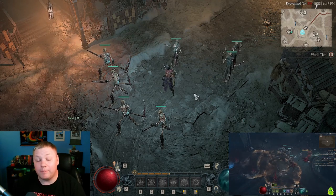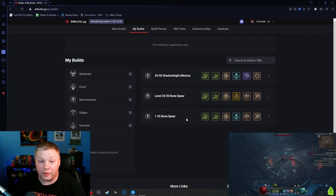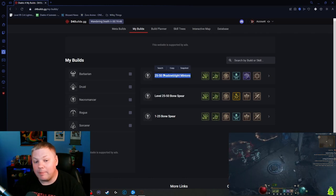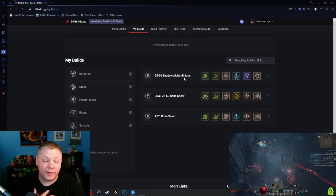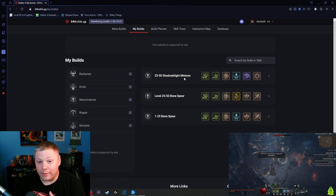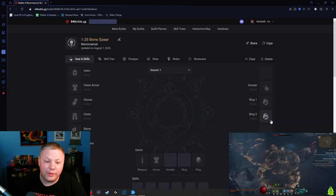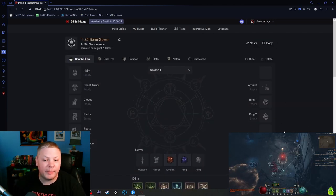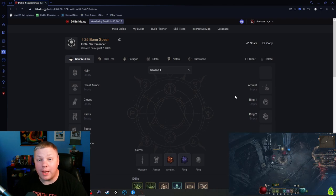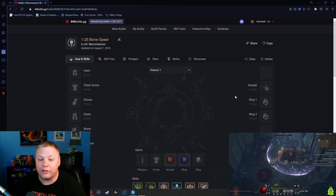Let's hop into the builds. The first is levels 1 to 25, which is going to be bone spear. Once you hit level 25 — basically when you unlock your key passive at the very bottom of the tree — you'll either stick with bone spear or switch to shadow blight minions. I didn't put any armor pieces in the 1-to-25 section because you're just going to pick up stuff off the ground. If you run some dungeons and get aspects, you can throw those onto rare pieces to help your build feel better and kill more efficiently.